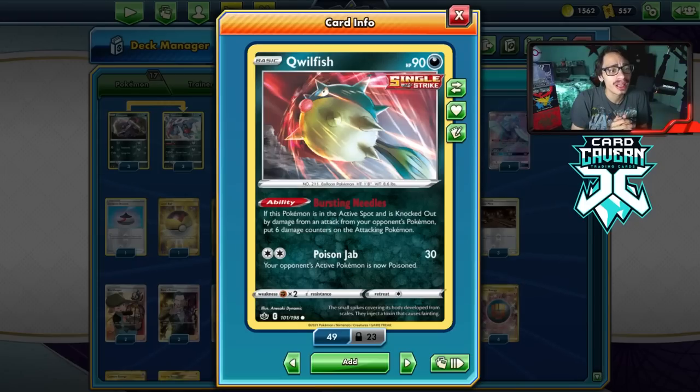This card is a Single Strike Pokemon, meaning it can do more damage thanks to Single Strike Energy. It can do a Poison Attack, which means we can do even more damage with Toxic Stroke. And then you have the ability on top of that — Bursting Needles — if this Pokemon is in the active spot and is knocked out by damage from an attack from your opponent's Pokemon, put six damage counters on the attacking Pokemon, which is pretty insane.